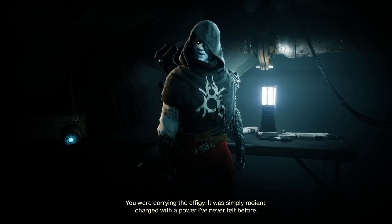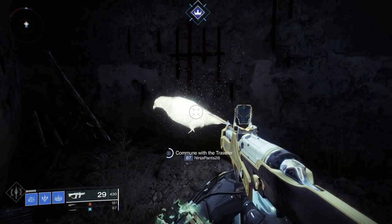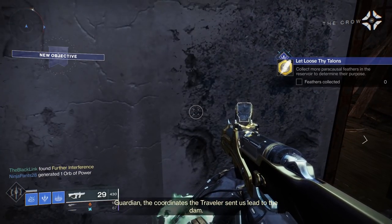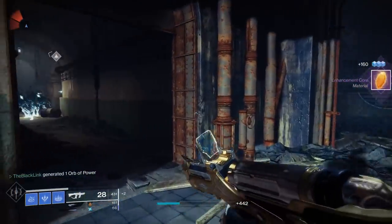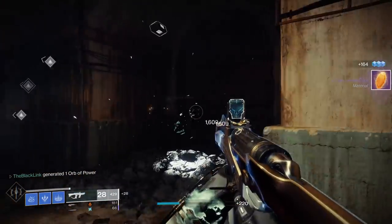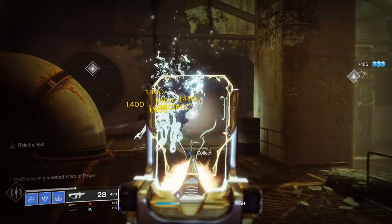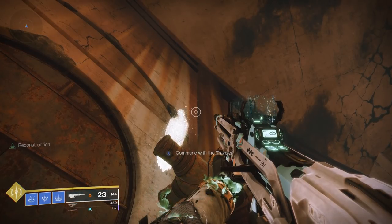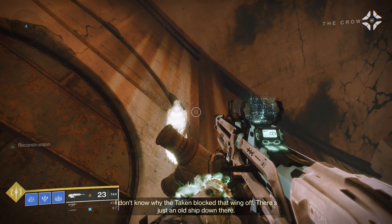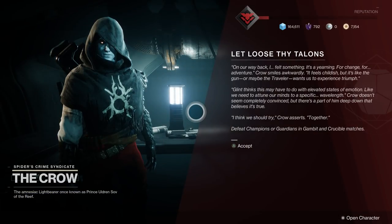Once the orbs step is done, return to the Crow and he'll send you to new coordinates in the EDZ. These coordinates take you into a new mission with the Reservoir in the EDZ, going into an entirely new area along the way of the Lake of Shadows. In this mission you'll get a ton of lore with the Crow and be tasked with finding five more paracausal feathers. They'll show up readily on your map so you can see on the HUD exactly where they're hiding. Once you've gotten all five feathers and made your way to the end, a shiny bird made of light will be near the top — use the platforms around the final room to reach it, scan it, then return to the Crow.